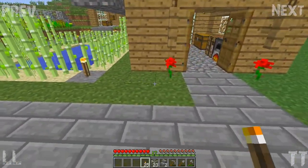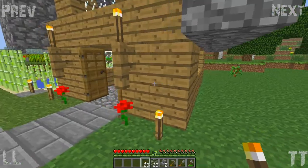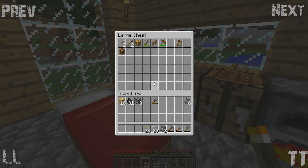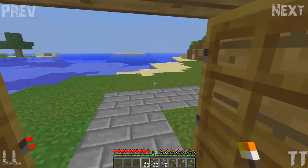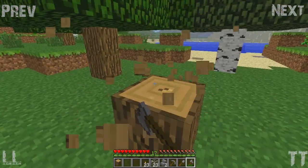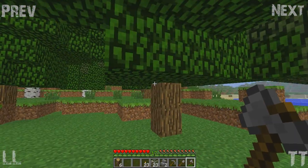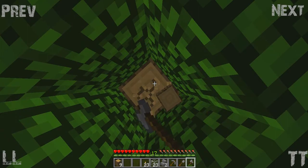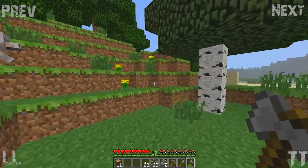We'll throw some torches here as well. What's the plan now? We need to do a room. We have a bit of birch wood and a bit of glass, so we could use that. Let that cook. Let's quickly get a bit of wood — we have birch wood but we'll probably need some normal wood as well. We don't need too much — we're not going to make anything too huge starting off. As with the other projects, keep it all nice and small and tidy at the start.